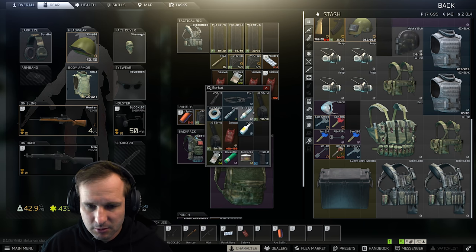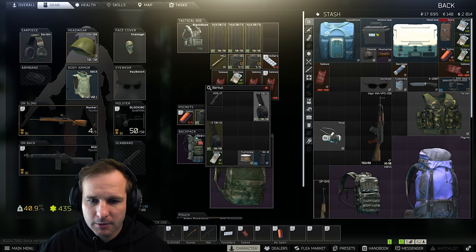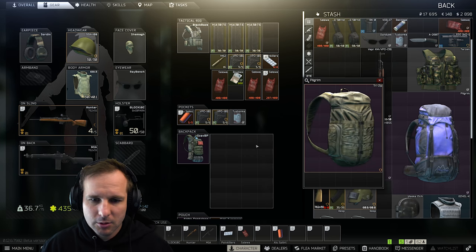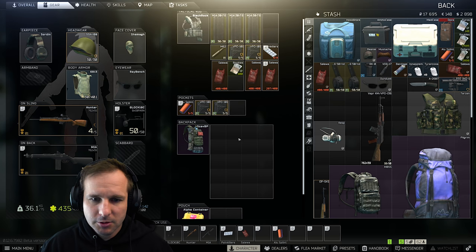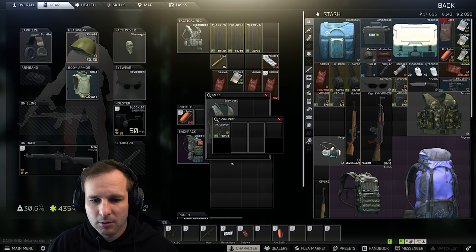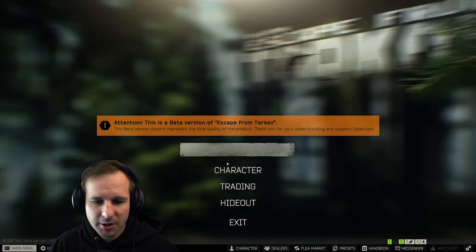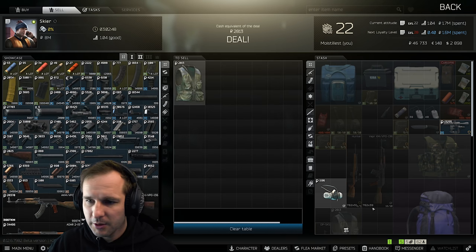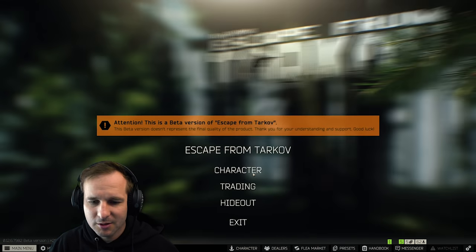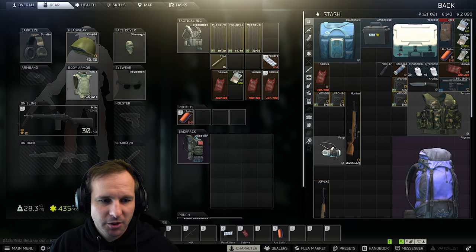We'll chuck this stuff in here. We've got heaps more meds. We need to actually sell some of this stuff. Pretty sure we've already got a mustache so we don't need them. The Glock is going - I can do with the money more. And we're pretty much ready to go for another run, which is cool. We need that raid bench for a quest coming up.